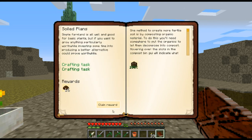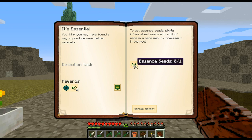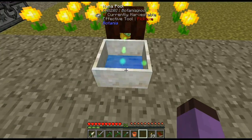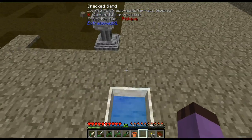It also wanted us to make some compost — that's really easily done with infestation spores. And we need to make our first essence seeds, which will give us an ender pearl that will help out. Things are progressing nicely.